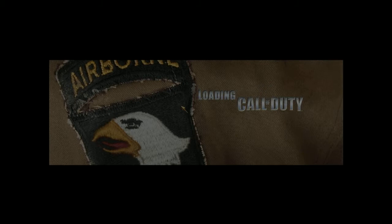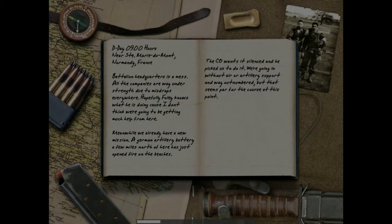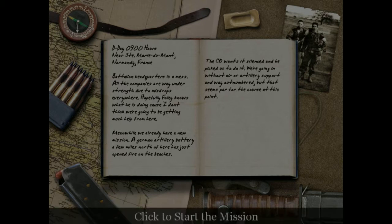But now for this one mission. I've actually seen this glitch, so I kind of wonder if it'll do that. I don't know if I read this. Battalion Headquarters is a mess — all the companies are way understrength due to misdrops everywhere. Hopefully Foley knows what he's doing because I don't think we're going to be getting much help from here. We already have a new mission: German artillery battery a few miles north has just opened fire on the beaches. The CO wants it silenced, and he picked us to do it. We're going in without air or artillery support and way outnumbered, but that seems par for the course at this point.